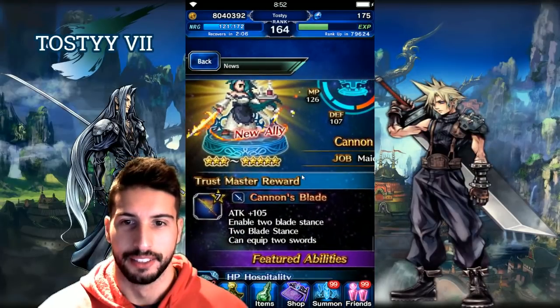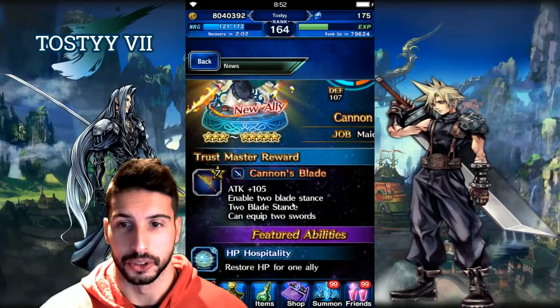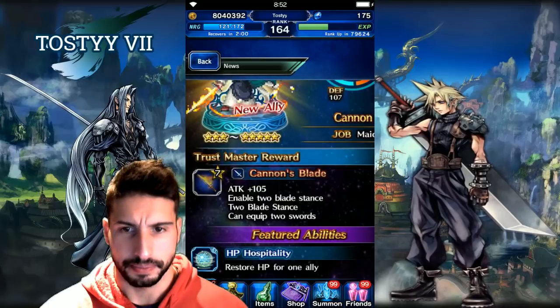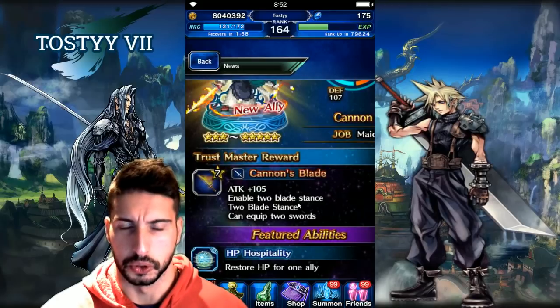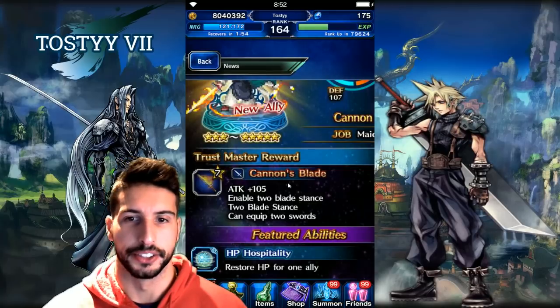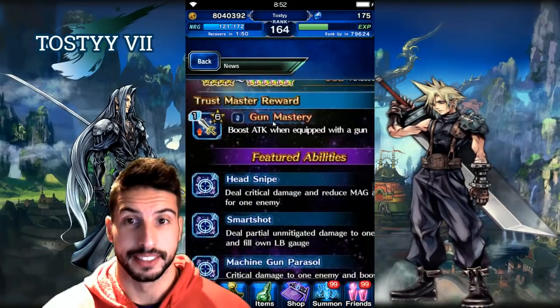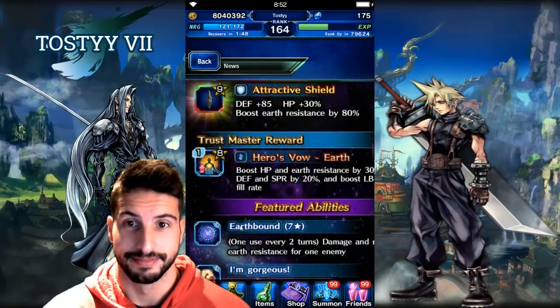For the 3-star going to 5-star, the main thing worth noting is the TMR — Cannon's Blade, Attack 105, a sword that enables two-blade stance, so you're basically able to equip two swords. A little bit like the Aqua Blade where you can equip another sword in the other hand.